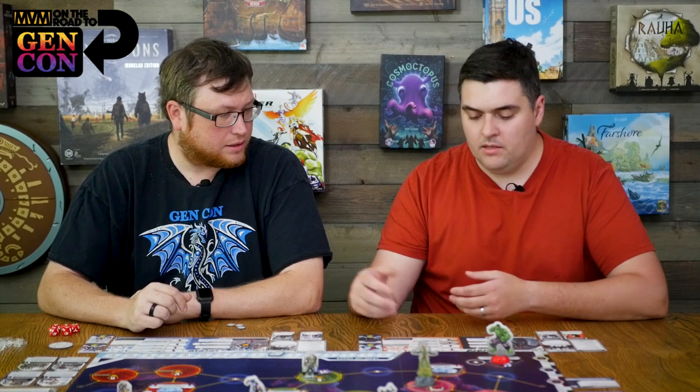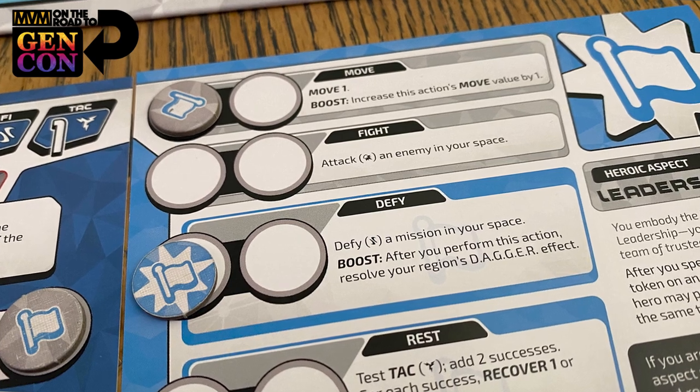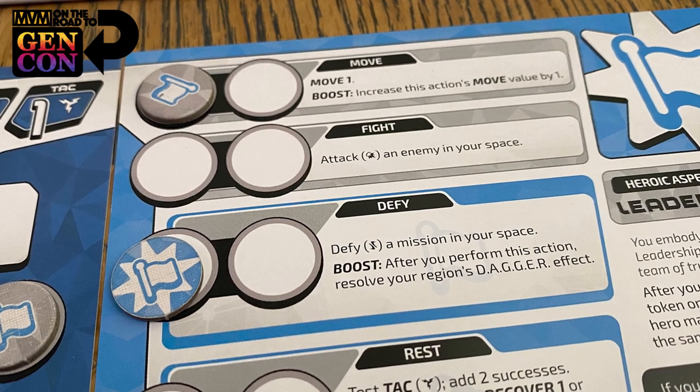There are actually six aspects in this game and you can mix and match them. They give you an asymmetric power, and even though everyone has the same four basic actions, they're different for every character. You have three actions in a more-than-two-player game and four actions in a two-player game. You also get a boosted action — when you spin the boosted action icon, if there's an additional ability, you get that ability. Those are also different across the six aspects. Some heroes like my Captain America actually have an action spot on their card with a special ability that changes throughout the game.